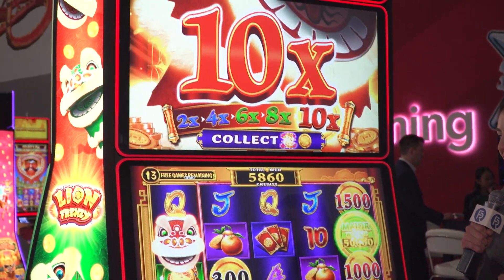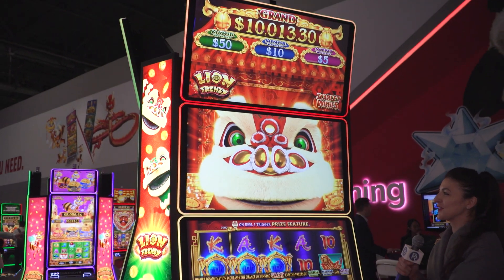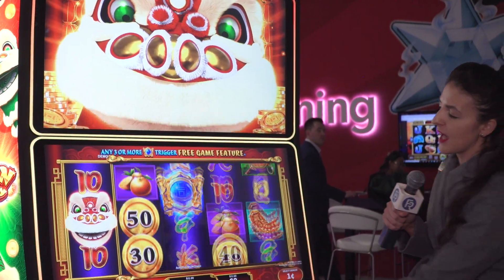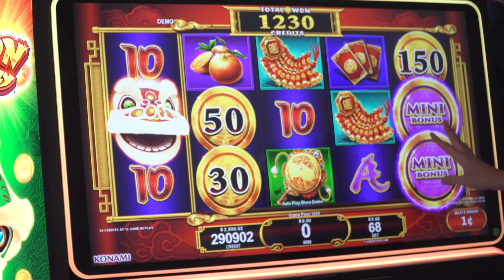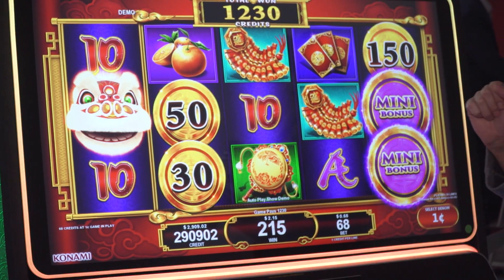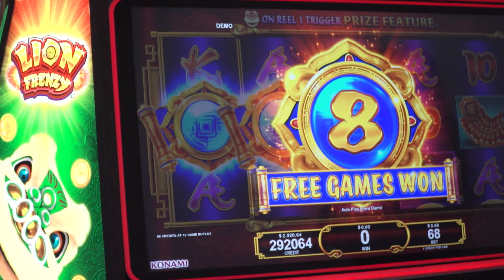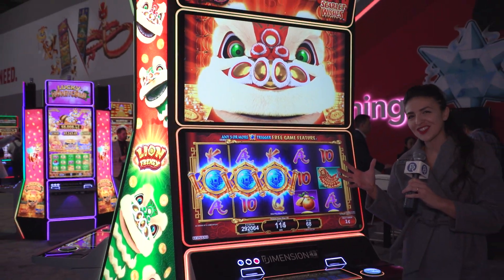Lion Frenzy is a brand new series that is just now arriving to market. It has a very cool attraction with this giant lion character — he'll walk across the whole connected pod, and they're really attractive. One of the things players are chasing throughout this game is that lion symbol on reel one, and then any coins on the subsequent reels are going to be collected, even if they're not connected — similar to Lucky Envelope. They can also collect some of those bonus awards, which are standalone and scale by denomination. Another feature players are chasing is this free game feature, triggered by any three or more of these orb symbols. Our R&D team has really focused on creating a unique growing multiplier element throughout the free games, which we think players are really going to gravitate towards.